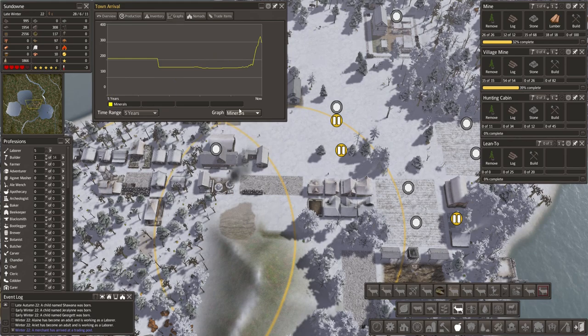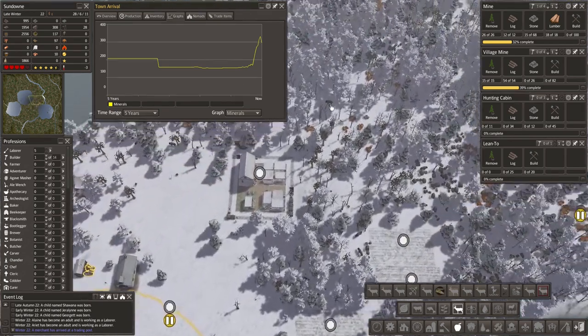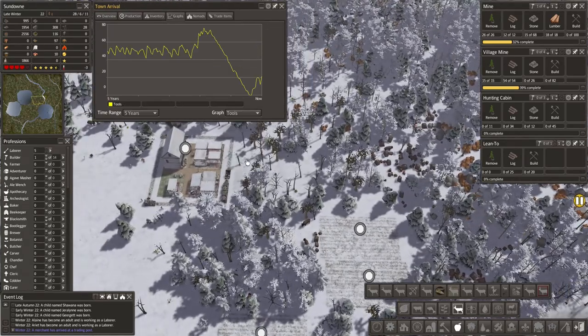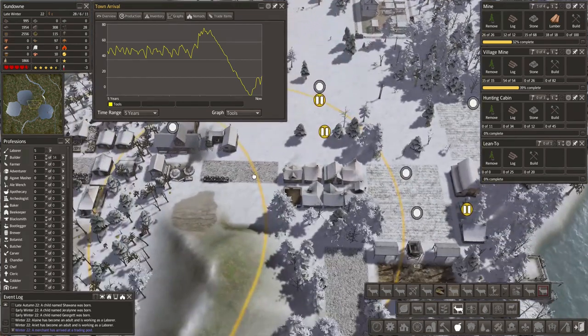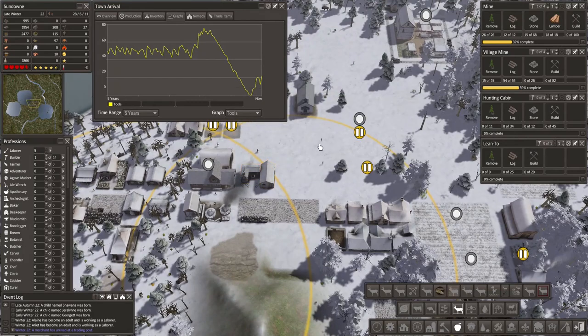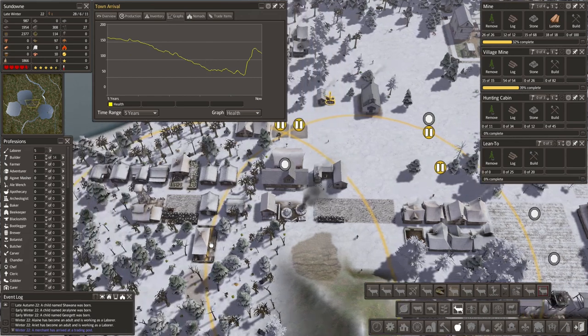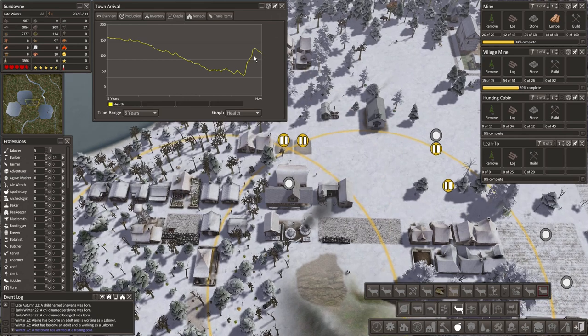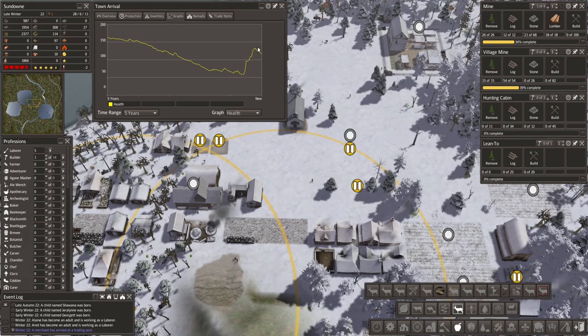Our minerals are picking up because we had all the manual labor pick up all this iron ore and they're still going to have to work on that, so hopefully that'll translate into more tools. I do not like seeing this - it was an oversight on my part. We should have checked the blacksmith; it was probably showing that icon for a long time and I'm guessing I ran on 10x a little too long. Lessons learned. Our health is picking back up - that additional herbalist is paying off - but let's also try to focus on purchasing herb seeds. Clothing still cannot seem to keep up.